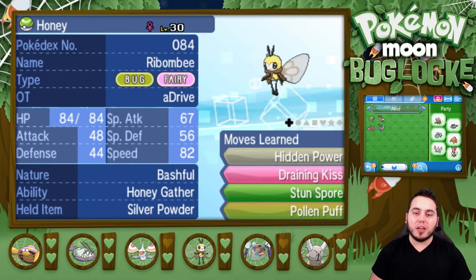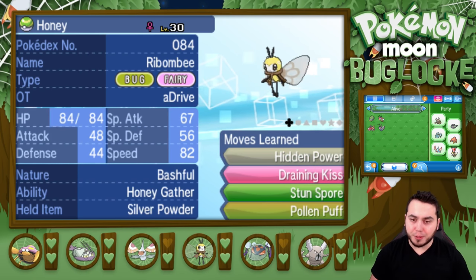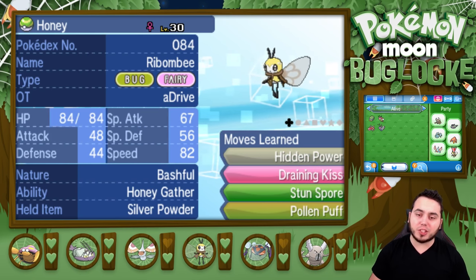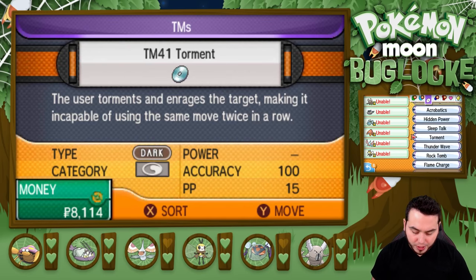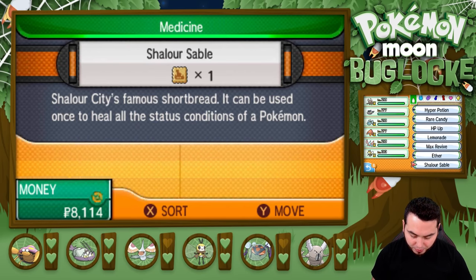Last but not least, we have Honey here, which is our highest level Pokemon at level 30. It knows Hidden Power Ice, Draining Kiss, Stun Spore, and Pollen Puff with the Silver Powder. Let me get some of those Rare Candies out — I think I have two or three — and I'm going to use them on Podrick.